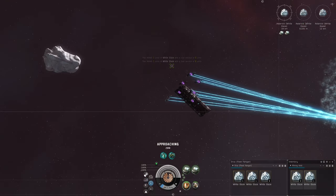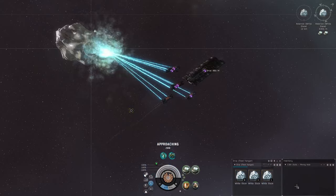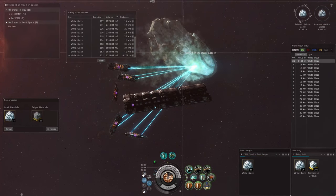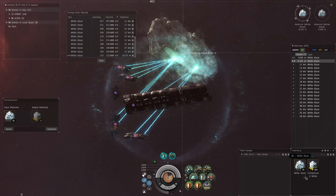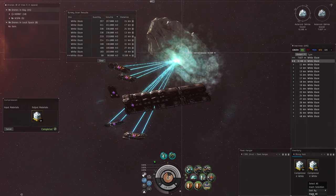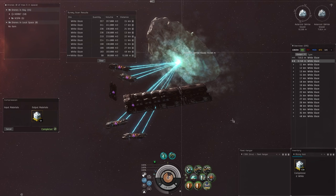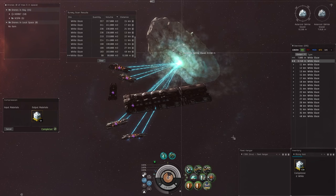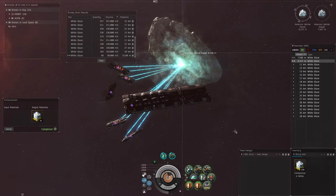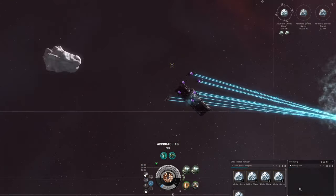Everybody's got about four in their hold and the cycle's about to end, so I wait a couple seconds to pull them all at once. Run another survey — we're about halfway on the fleet hangar so we compress again. We're at 98 units left in this rock. At the end of the video I'll run an appraisal of everything we pulled, so you'll have a value to think about when it comes to fleet mining setups like this.